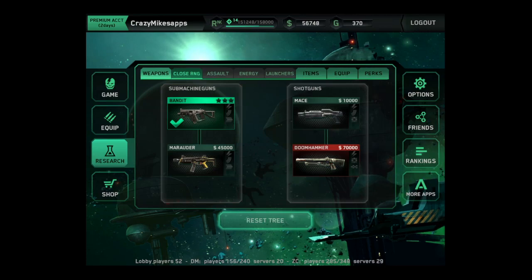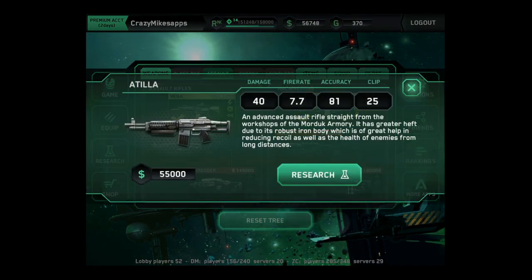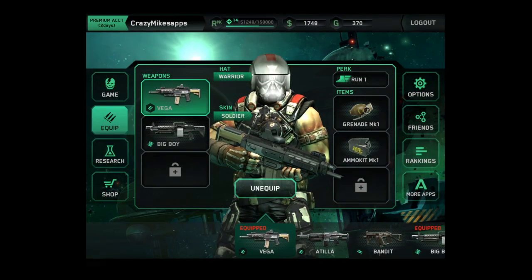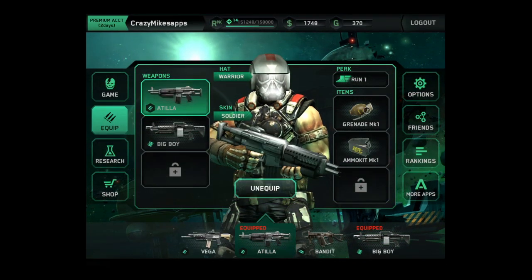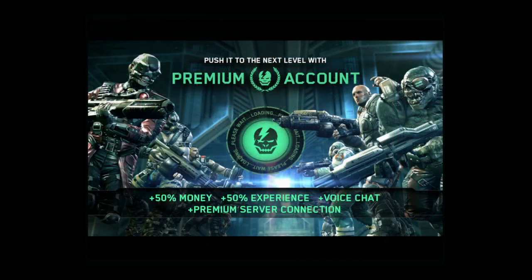I have some money burning a hole in my pocket, so I decide to go up to the Attila. I'm a little bummed out — I think I should have got the Agony, to be honest, but whatever. I got the Attila and I'm switching it out. You can see my guns there. You can upgrade your guns; there are a lot of items, with different items for regular gameplay.